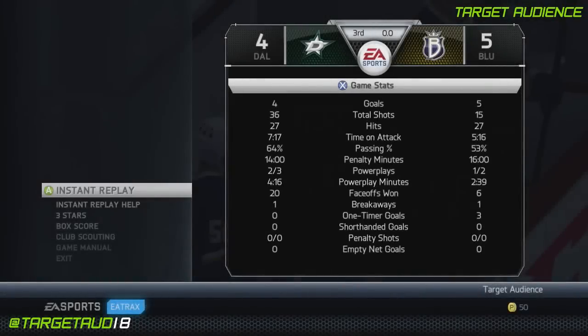All right guys, the game is over. Final score, it was 5-4 for the other team. It came down to the wire. What a great game, and I got to tell you, I really enjoyed this build. We're going to go through some highlights shortly, but let's take a look at some in-depth stats. Obviously we lost 5-4. Shots, though, were 36-15 in our favor. That's a phenomenal number. We were firing everything we had at these guys.